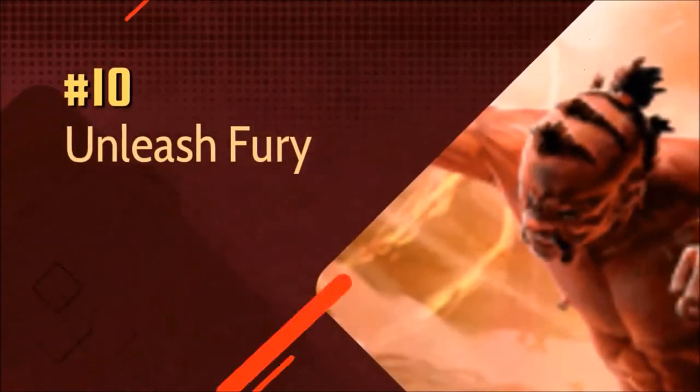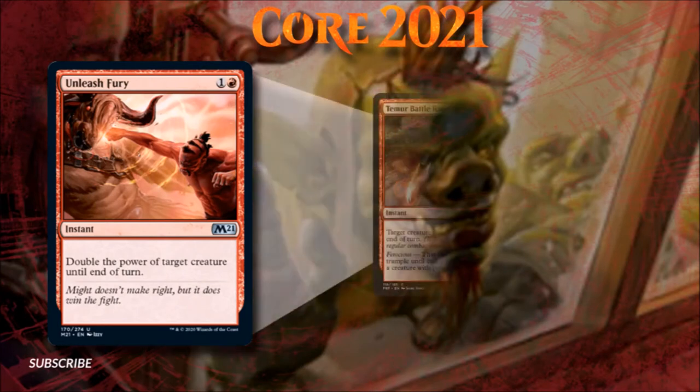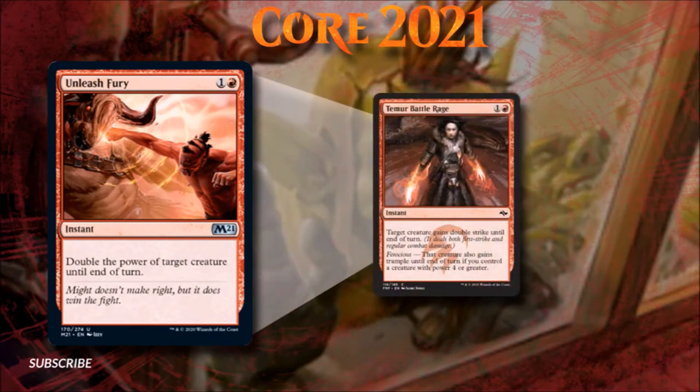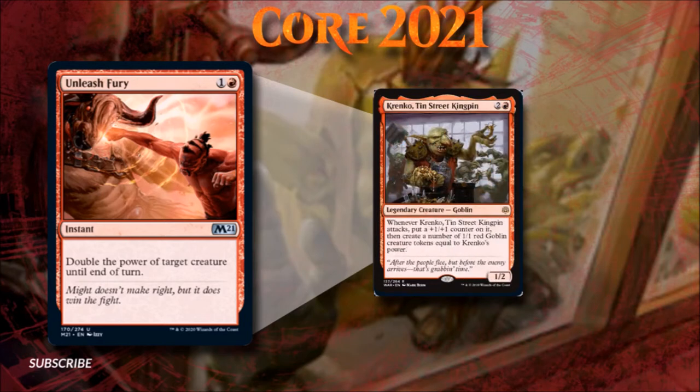Number 10: Unleash Fury. Unleash Fury reminds me a lot of Temur Battle Rage, both in cost and function. Doubling a creature's power is, generally speaking, not as helpful as giving double strike and trample. But this kind of pump spell does have its advantages. Cards like Ram Through and Domri's Ambush both benefit greatly from power buffs, and creatures like Krenko, Tin Street Kingpin, are excellent targets for this type of spell.